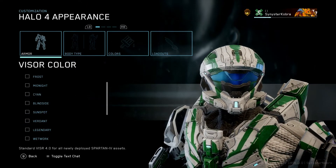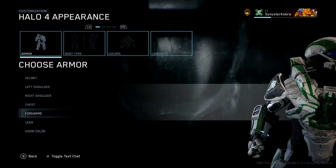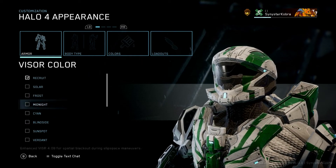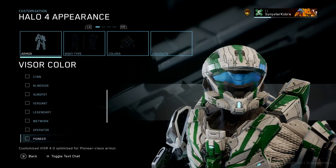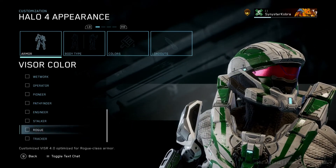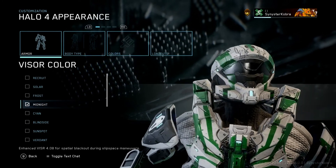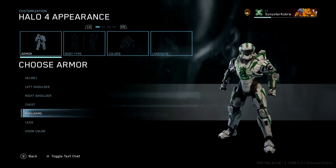And then finally we have the visor color - can't select anything. Of course this is the flight, things like these are to be expected - these glitches. Oh there we go, can I choose the visor color? There we go. So we got solar, frost, midnight, cyan, blindside, sunspot, verdant, legendary, wet work, operator, pioneer, pathfinder, engineer, stalker, rogue, tracker, and that's it. None of these are really all that appealing to me. I think I'll just go with midnight - black on black on white on green. And that seems to be it.